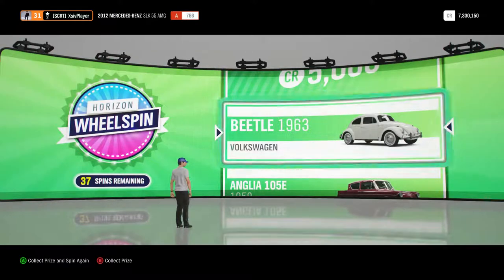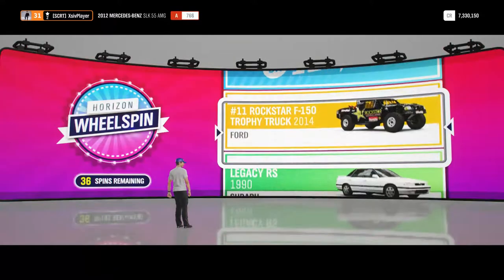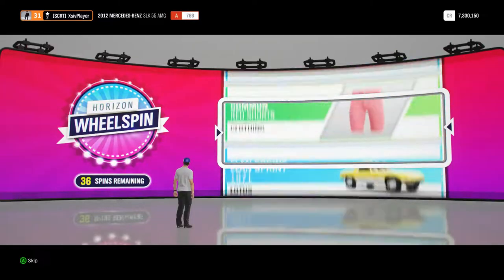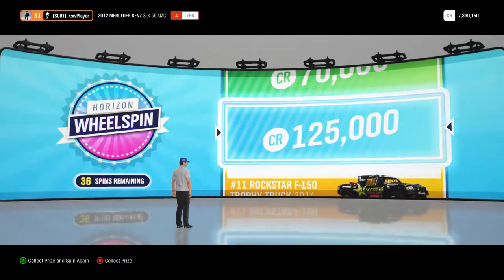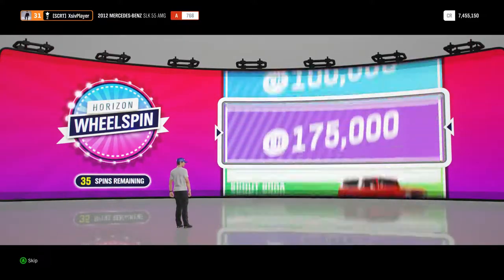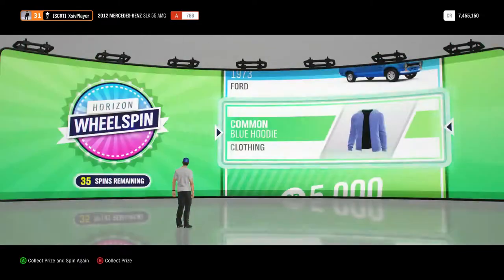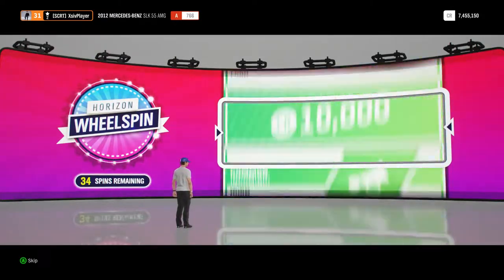Next up, we've got the Beetle, the 1963, I think we've got one of those in the collection already, painted up in the Herbie colours of course. Next up, 125,000 credits, very nice, again it all helps the credit balance grow. And then we've got the common blue hoodie, again that should just be in the collection.